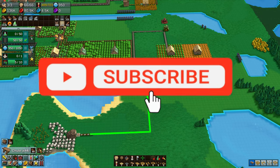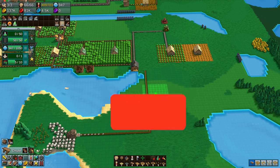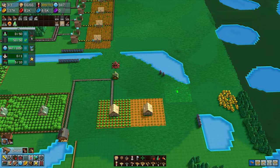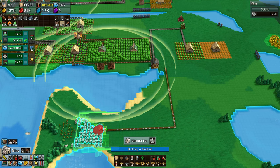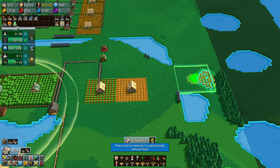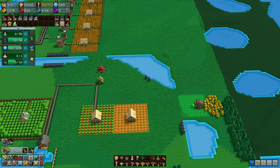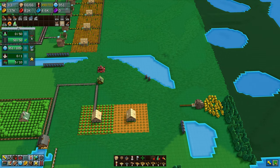The cargo ships are pretty quick — for cargo ships, that's fast, right? They hold 40 each and two of them is enough to keep the fishery empty; one of them wouldn't. The barn is filling up very quickly — it holds a couple of hundred, though I think I upgraded it to 800.